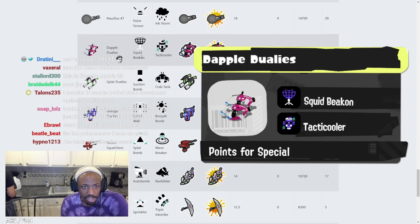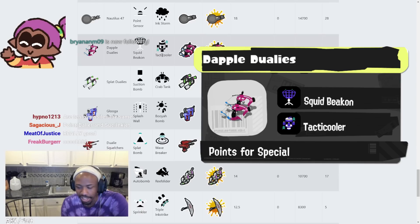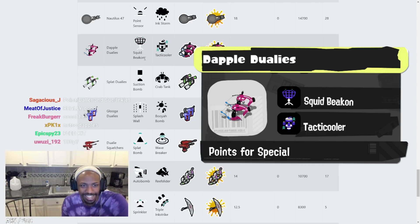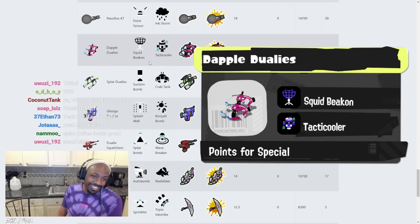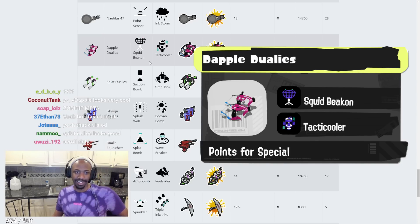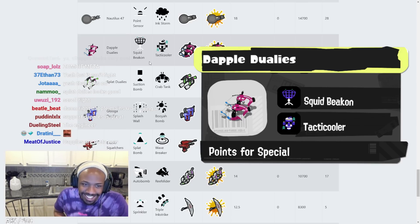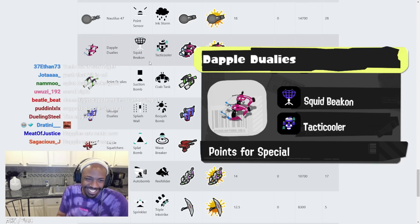Dapples Dualies has Squid Beacon and Tactic Cooler. That's actually pretty decent — that's really good for Dapples. You're going to be this annoying player running around putting Squid Beacons everywhere, then throwing Tactic Coolers everywhere. Your teammates die and jump back to the Squid Beacon. That's actually a feeding kit — the engineer kit. The weapon could be better but that's a good kit for it.